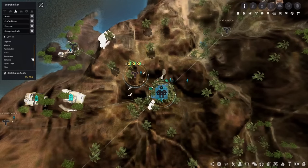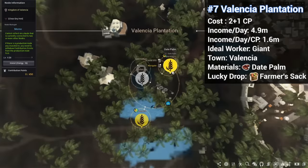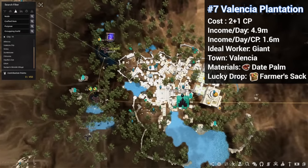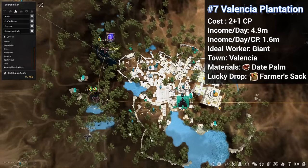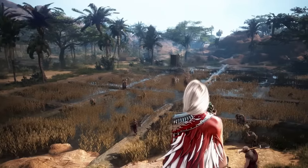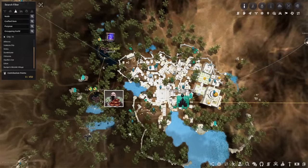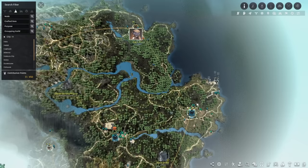Moving on to number 7 — we stay in the desert, this time going over to Valencia City with a date palm node right outside of town. Date palm is used in Valencia meals just like figs. Once you have invested into this node, you can actually grab another date palm node for cheap over at Erdal Farm. Part of the reason these nodes are so good is that they are extremely close to town, so it makes sense to send a giant — his resource bonus will end up overtaking the goblin. As a general rule of thumb: if a node is close to town, a giant will be best because of their resource bonus, and if the node is far from town, goblins will be better because of their high movement speed.